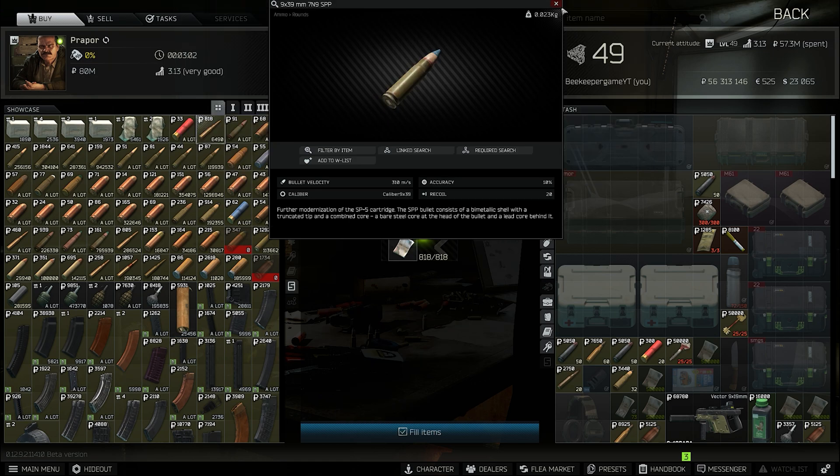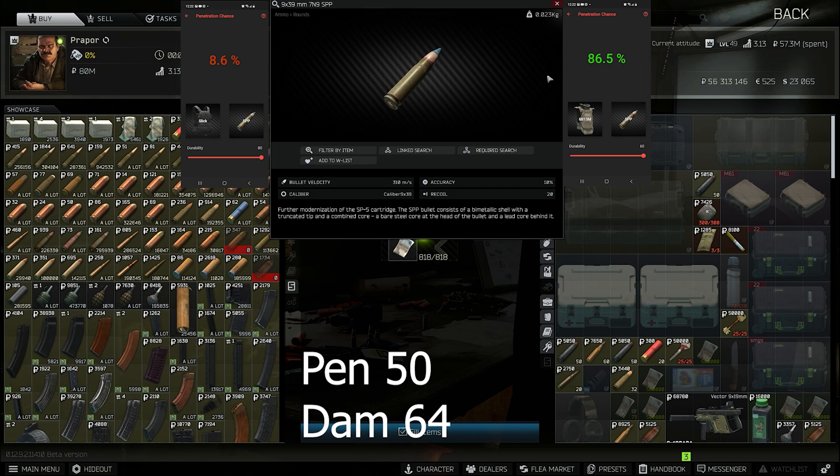SPP for the AS VAL — this round is really good. SPP has 50 pen, 64 damage, and costs 12.92 per round. I'm not going to say remove it from Trader and hike the price up because the VAL is pretty tied into CQB like it should be. I would say remove the round from the trader and try to make the flea price around 2000 rubles, because if you're not up close with the VAL, it's not really useful — as it should be.